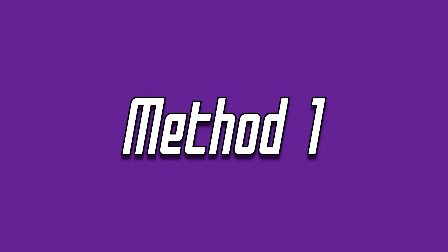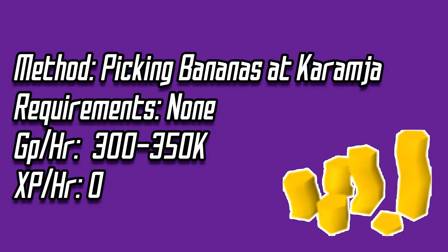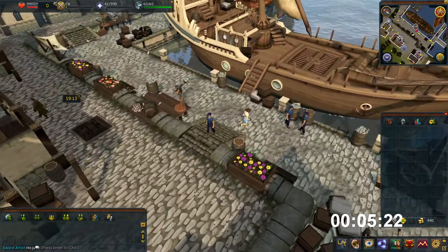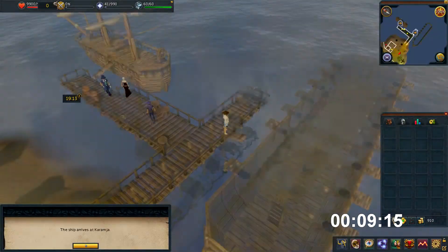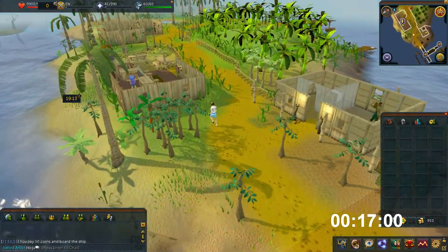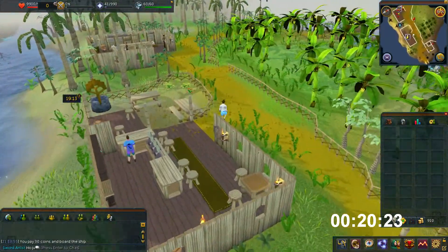Onto our first method and that is picking bananas at Karamja. This will give around 300-350k per hour and can be done at any level as there is no skilling involved. First thing you want to do is start at Port Sarim and run east to pay the fare to get onto the boat that will take you to Karamja. This will require 30gp but that is very easy to get.